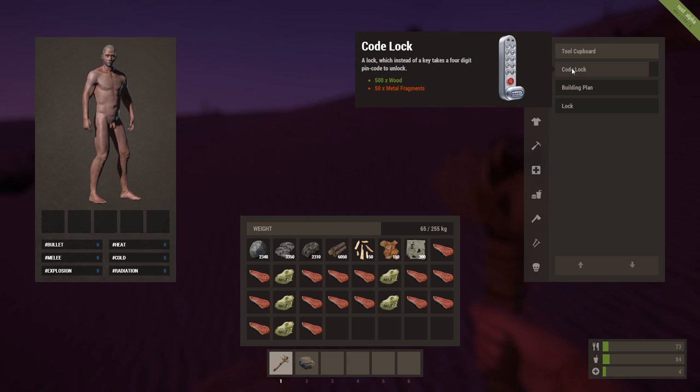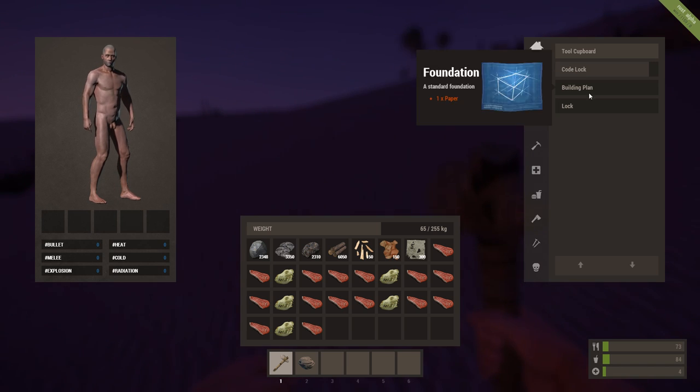A code lock — so this is good, they've actually got code locks now guys. So you can actually put in a code instead of having to have the key, which I've never really liked. Very cool.